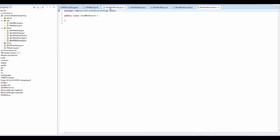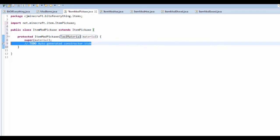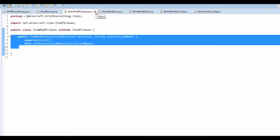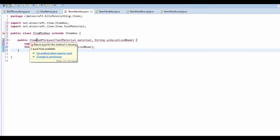All you have to do for these is really simple. Just extends ItemPickaxe, then create a constructor for the tool material — make sure this is public. I'm going to put the unlocalized name in with it, so String unlocalizedName, then we can just set it: this.setUnlocalizedName(unlocalizedName). Now we can select this and copy it — that's all for that class. Now let's go over to ItemModAxe — this extends ItemAxe. Ctrl+Shift+O to automatically import, then just paste this and change the constructor.